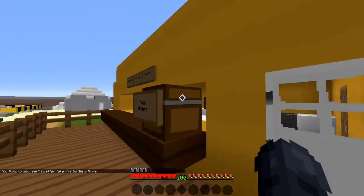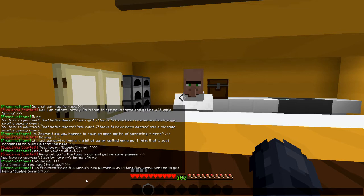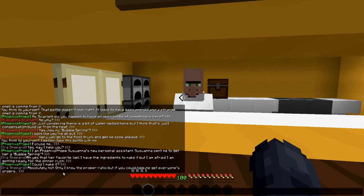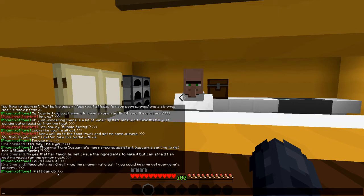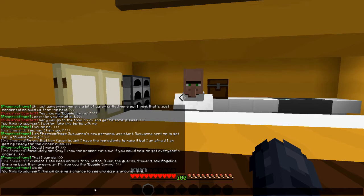Excuse me — yes, may I help you? I am Phoenix of Hope, Susanna's new personal assistant. Susanna sent me to get her a bubble spring. 'Ah yes, that's her favorite — I have the ingredients but I'm getting ready for the dinner rush. Could I make it? Absolutely — only I know the proper ratio. But if you could help me get everyone's orders, that I can do.' Excellent — I still need orders from Jetton, Divin, the guards, Steward, and Angelica. Bring me back their orders and I'll give you the bubble spring.